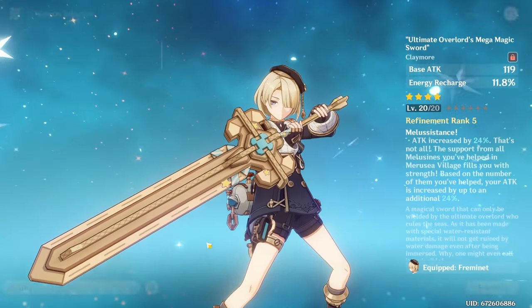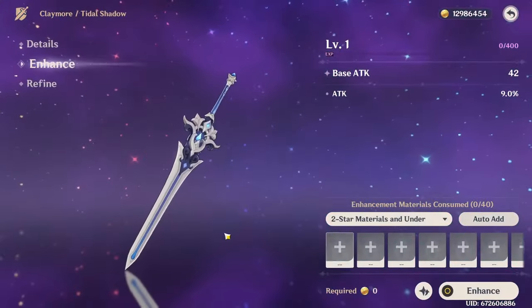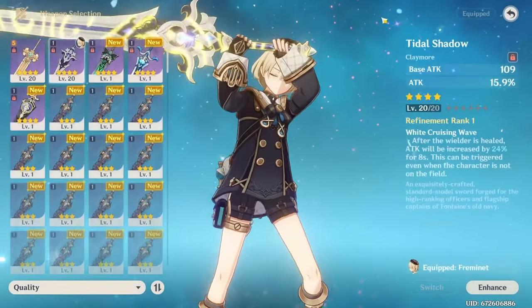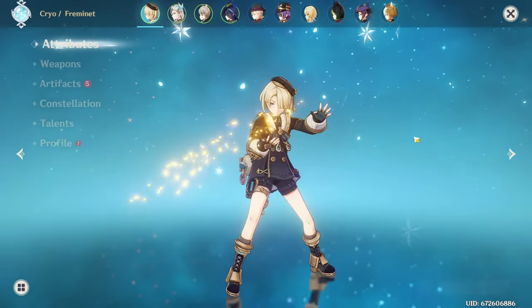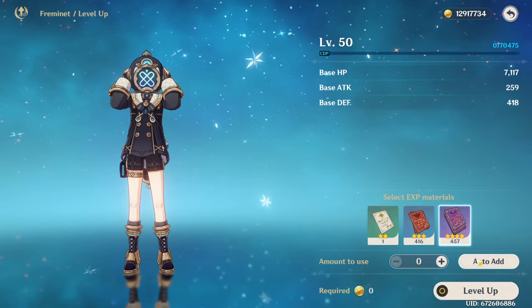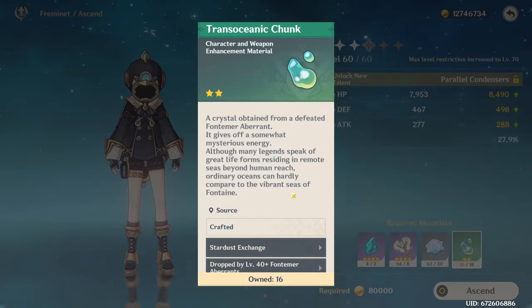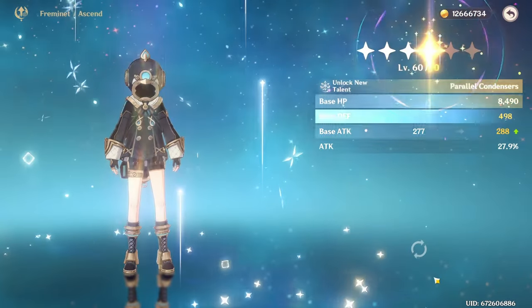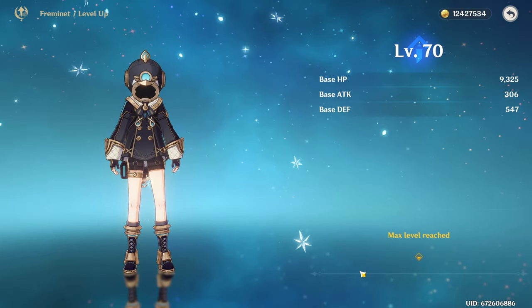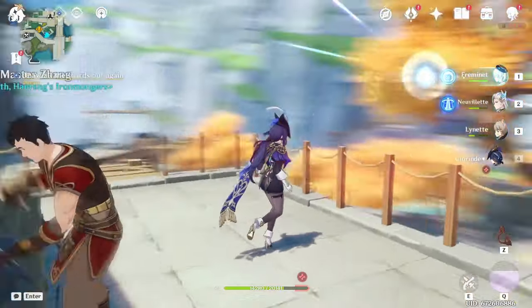We switch Freminet over to the Title Shadow - we'll see how far we can level that up, probably not very far. Now let's work on leveling Freminet. We can get him up to level 60, and with two more Roman Time Flowers we can get to 70. Level 70 - there we go. Now level 80 is going to be a small problem because we're just a couple of materials short.